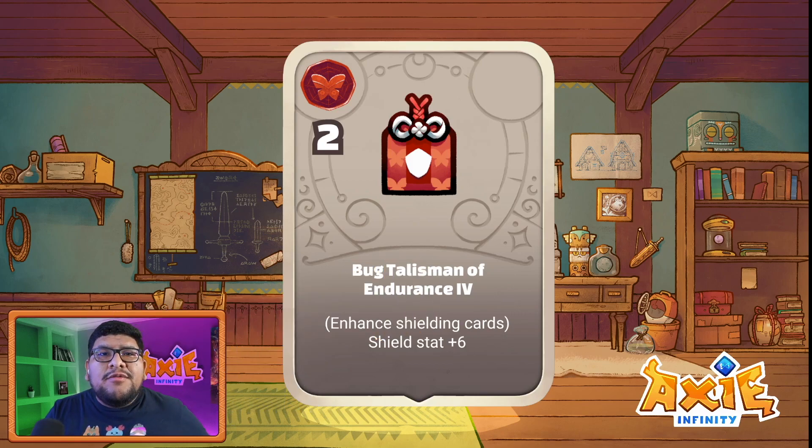The first charm is this one right here — it's a bug charm and it uses two potential points. There's a range of points an axie can have; the more pure an axie is in its parts, the more points it can have overall. The maximum amount of points is 15, so two is a low amount of potential points. This one is called Bug Talisman of Endurance 4 — enhanced shield cards, field stat plus six.